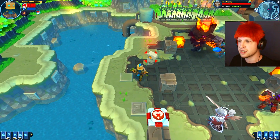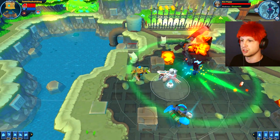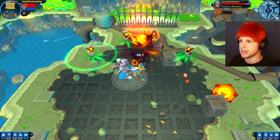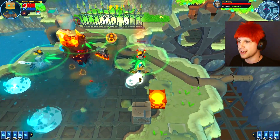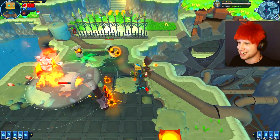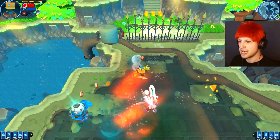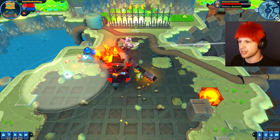Now these dudes you see all around us — that's what's so cool — the game is showing us what the endgame looks like. These players and NPCs are all different characters that we could eventually end up looking like.